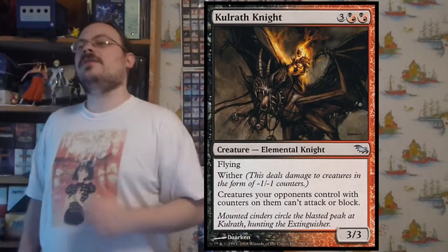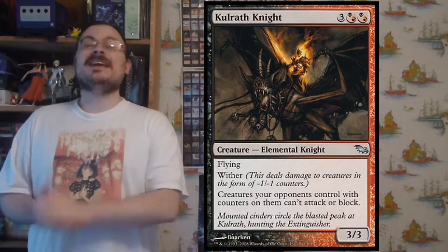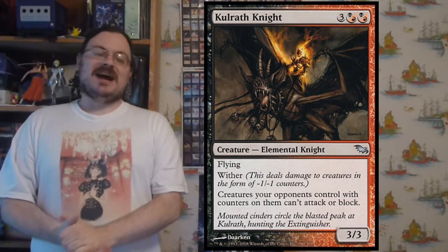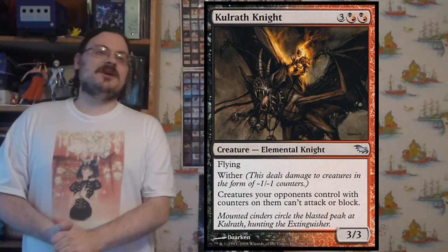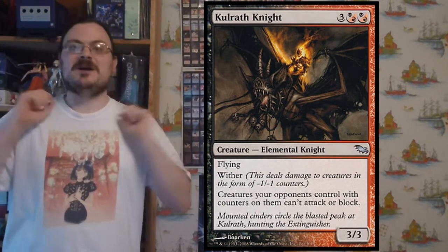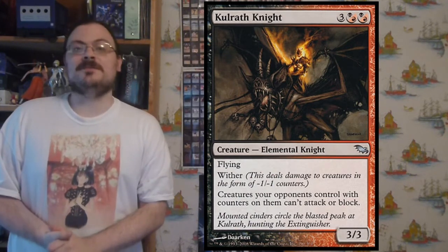Kulrath Knight has flying and wither. Creatures an opponent controls that have counters on them cannot attack or block. So if you start withering things with minus one, minus one counters — or any kind of counter on your opponent's creatures — they can't attack or block. You simply remove them as a threat.